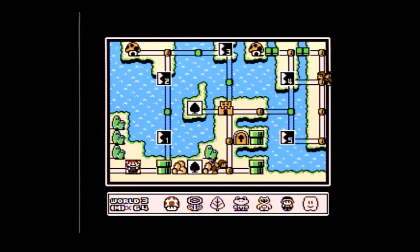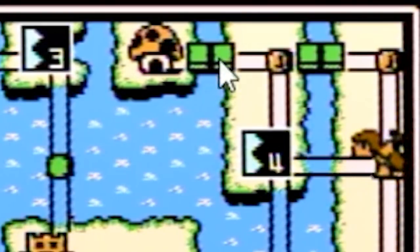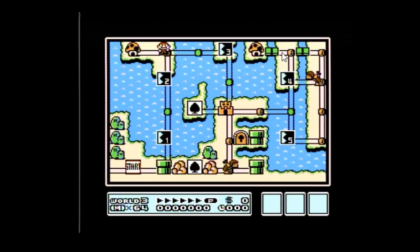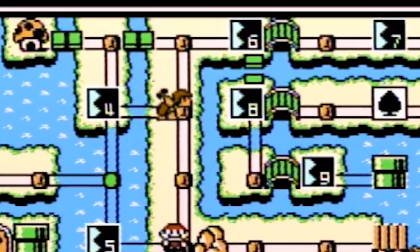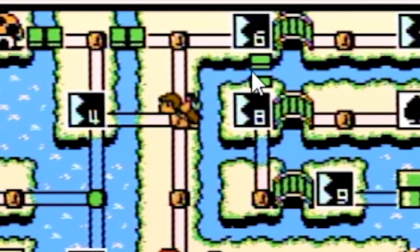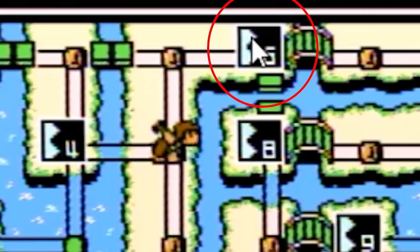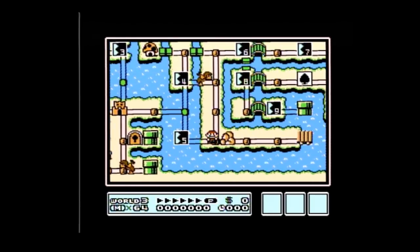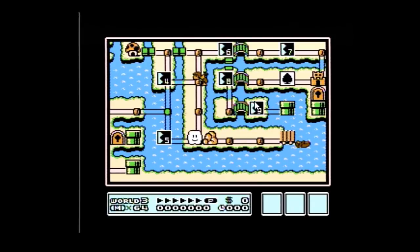I'm going to make this tutorial pretty quick so you can understand, and I'll keep it simple. The first thing you want to look at is the bridges up here. What those bridges do is open and close after every time you complete a level or fight a hammer brother. Before we beat any level or hammer brother, we're looking at this bridge right below level six. Level six is an auto-scroller — we don't want to do it. If we use a cloud to skip level six when this bridge is down, we can skip levels six, seven, and the fortress.